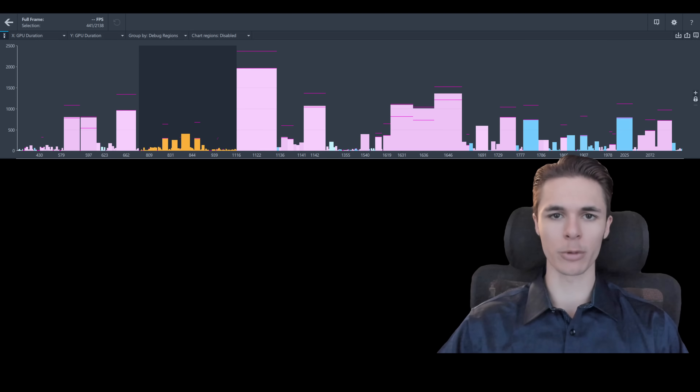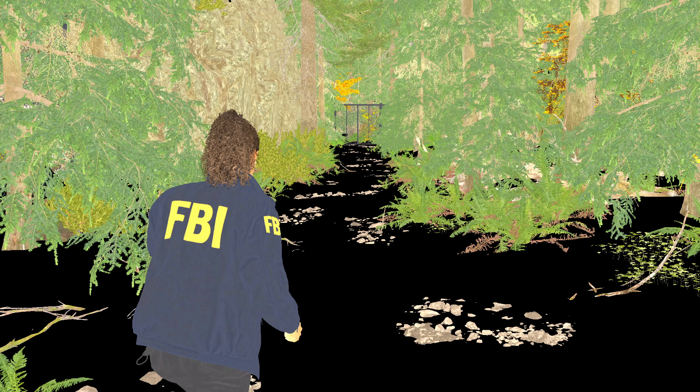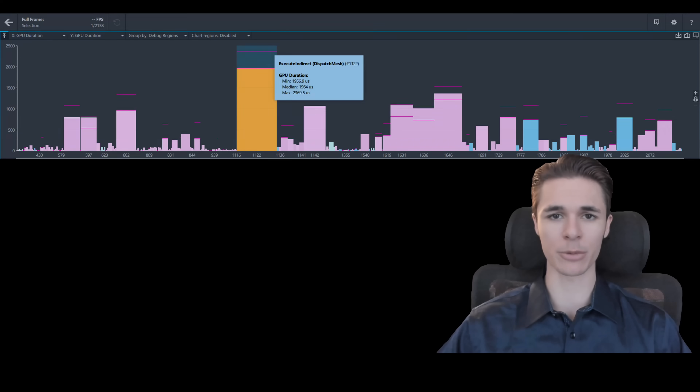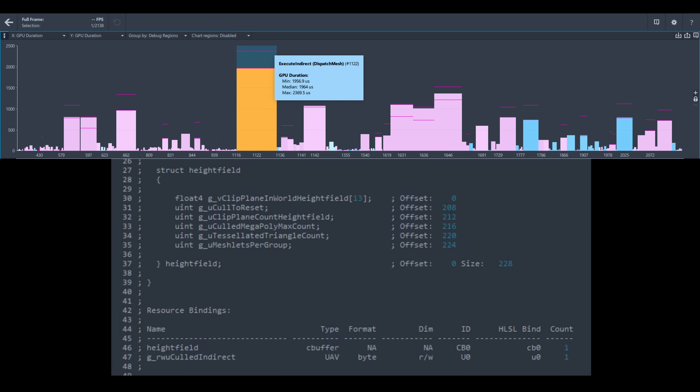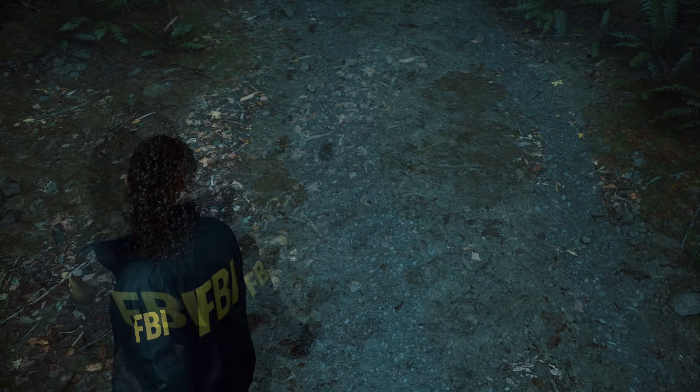The next portion is the biggest performance killer, taking a minimum of 1.7 milliseconds, and it relates to the base pass rendering of terrain. Terrain meshes are already prone to poor rendering efficiency because of the material shaders they use — they blend and access a lot of textures at once. This is still about three times more expensive than it should be for the quality it produces. It's using software tessellation, which is ridiculous because it's too blurry and dark to justify that detail.